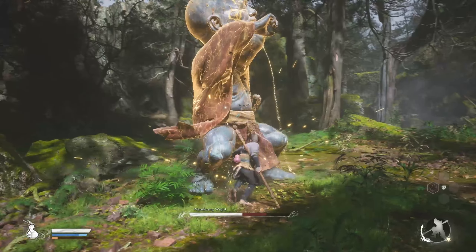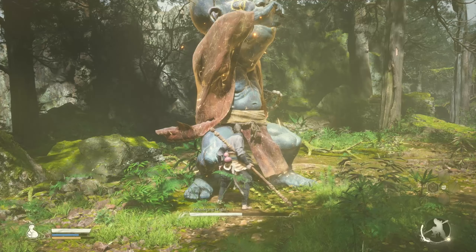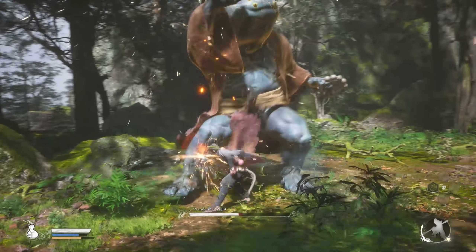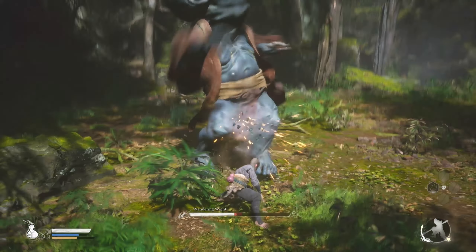Recover your stamina until near full — just enough for two combos — and just before he starts moving, start doing your light combos again. This time you need five staggers in order to knock him down, and he should fall on your second combo.